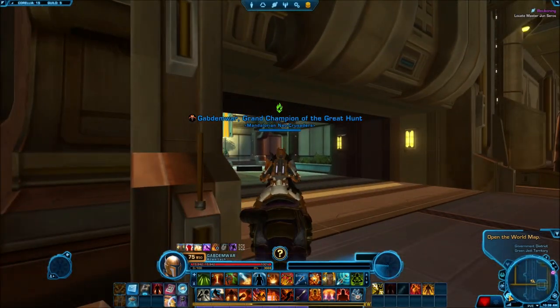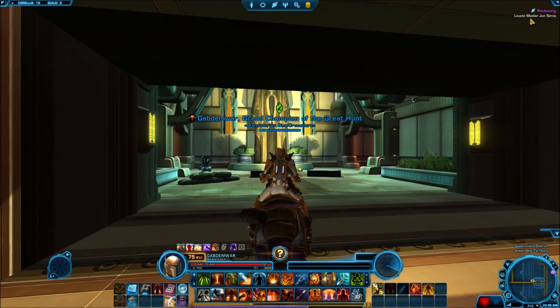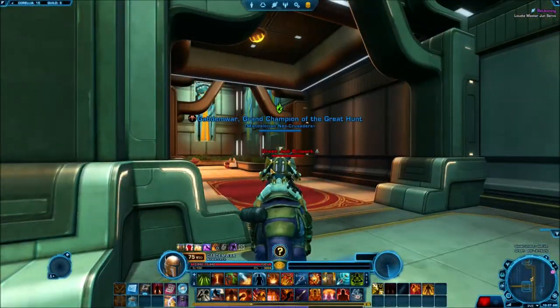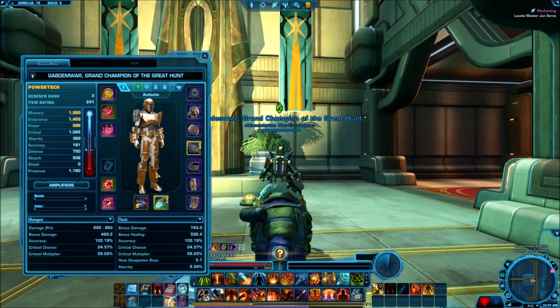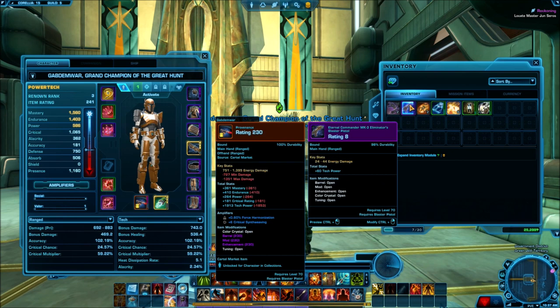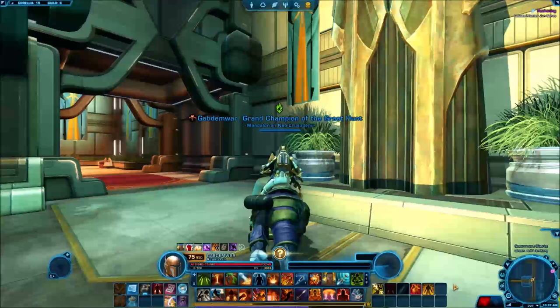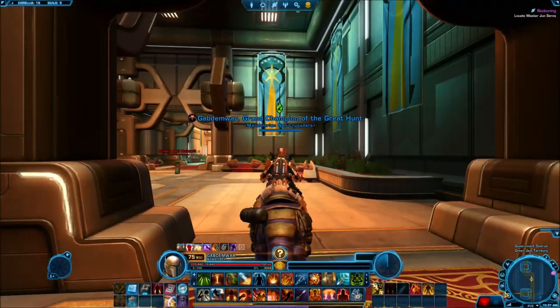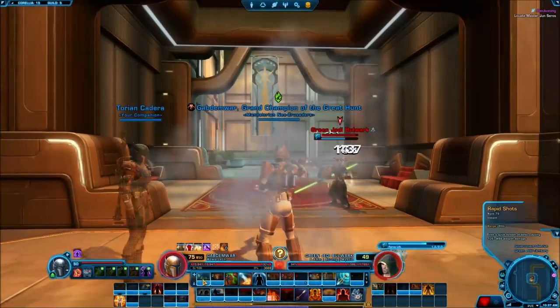Hey, hello everybody, my name is Gettin' One — welcome back for another video of Star Wars: The Old Republic. We're gonna continue this series. I think this is about to be the final boss. Before we do anything, I'm gonna show you guys — I equipped my gun. I switched the mods that were in this gun they gave me and gave them all to this one right here. It has more upgrades, more things we can do with it — the color crystal, the tuning — basically everything I needed. It's gonna do the same amount of damage but it's gonna look cooler. Let's concentrate on killing this Jedi right here.